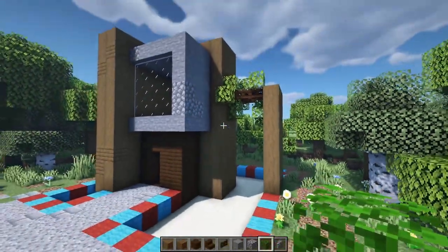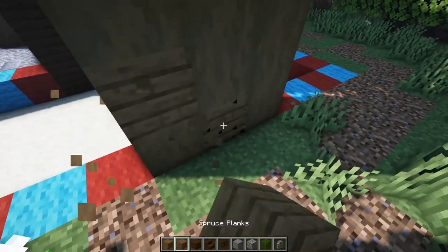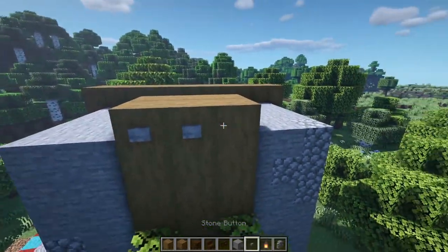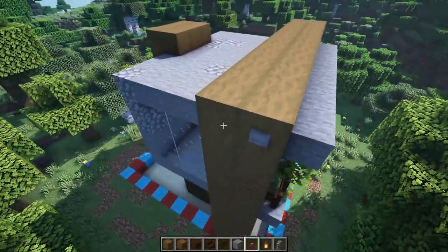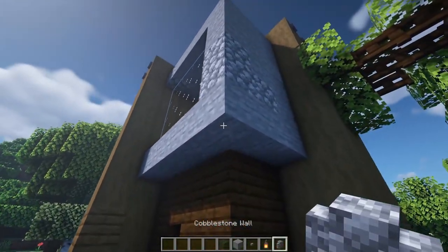Add a little bit of texture over here by bringing in some of those planks. Next, grab some stone buttons and put them on the top: one, two, and three up here, two on this side and two over on this side - just to add a little bit more detail. Then grab a cobble wall, put one right here on the corner, and hang a lantern from there.